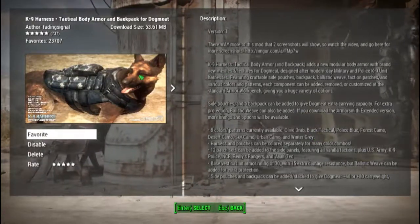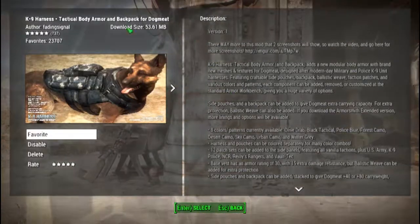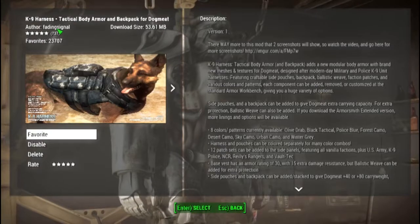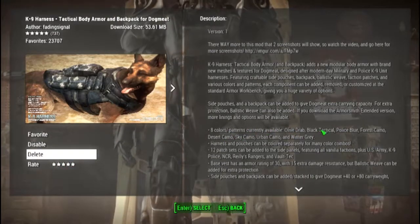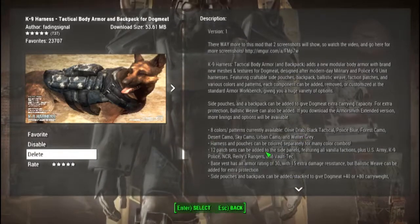Everyone's favorite pet to drag around the wasteland, watching them bite Raiders' heads off. As you can see, I'm going to be using Fading Signal's K9 Tactical Body Armor for this playthrough. I do love this, and it looks beautiful on the dog. However, I wish there were more colors instead of just the original 8, but for the most part it seems pretty cool.